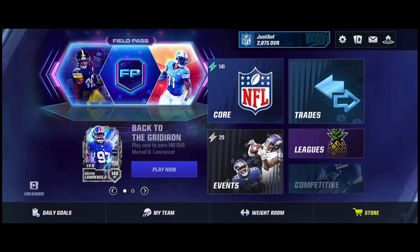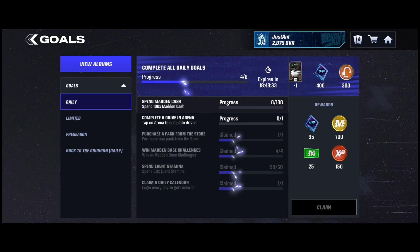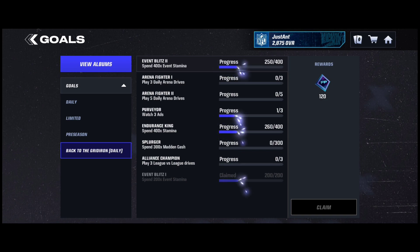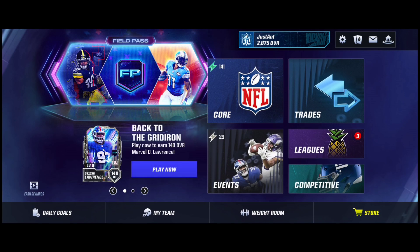You're going to have to grind your daily goals — make sure you do all of your daily goals because you get field pass points. Back to the Gridiron daily goals, make sure you do those too. Just play through the game, play the promo, spend your event stamina, play the course, spend your regular stamina, play your league, play your competitive — whatever it takes.